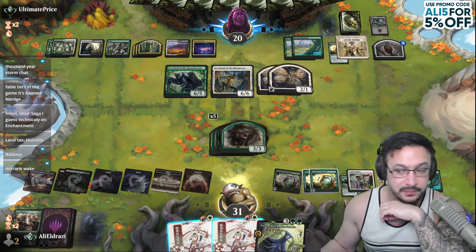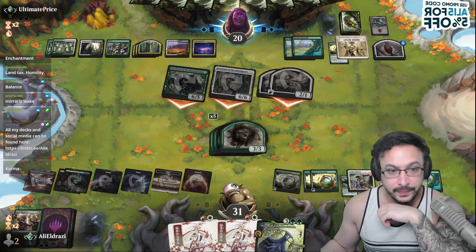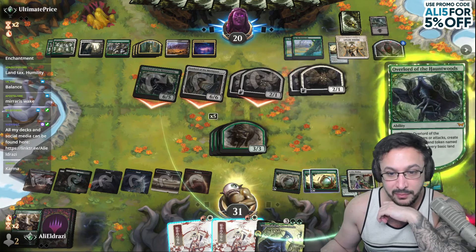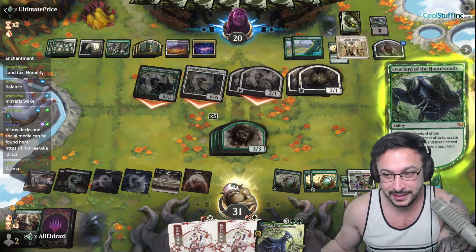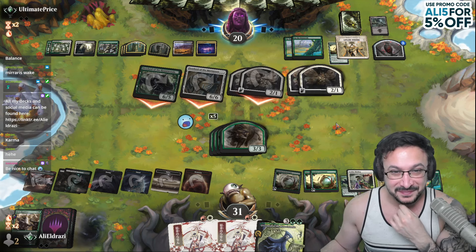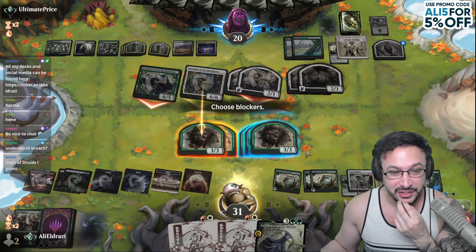Balance is an enchantment. Sylvan Library is pretty good as well. Animate Dead is pretty good. Karma is not anywhere — Karma is trash. Y'all are really bad. I'm sorry. It's definitely not Karma.